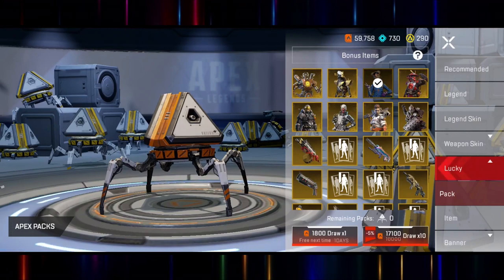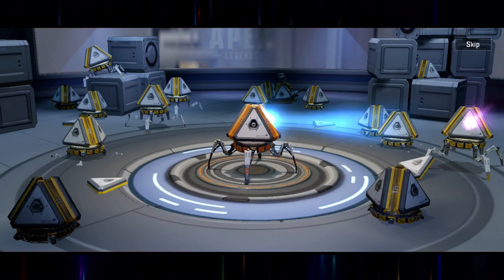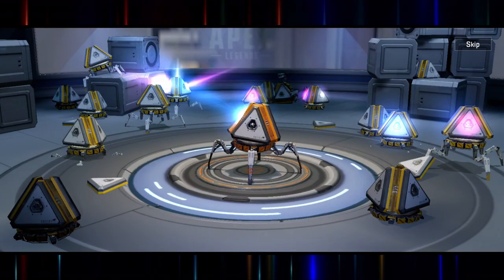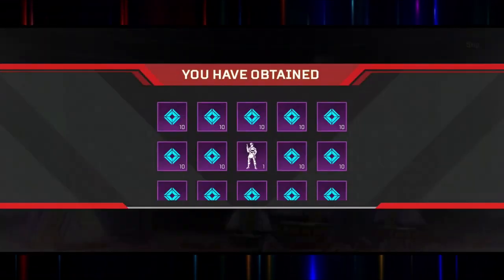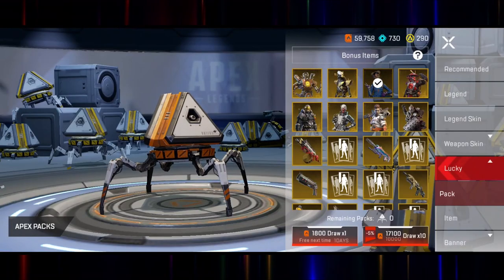Now this next one involves Apex packs and loot ticks. What you can do is store 10 Apex packs like you normally would if you don't want to open every single one as you get them, and you'll get an animation where one loot tick will ping the other 10 as you start opening the packs. You'll be able to see every item you got within them, and you don't have to skip through the animations one by one.